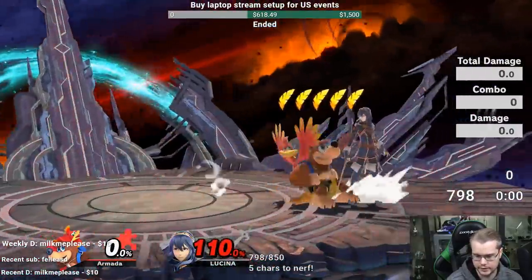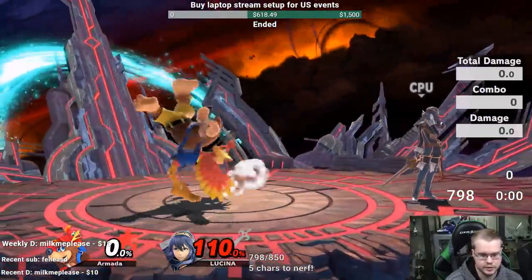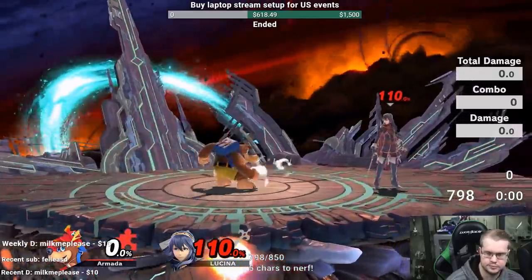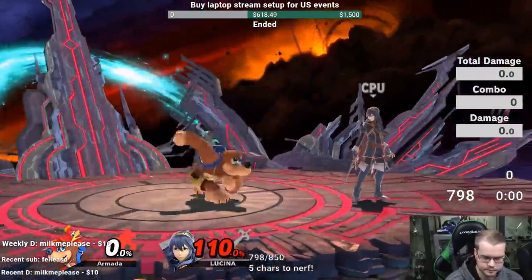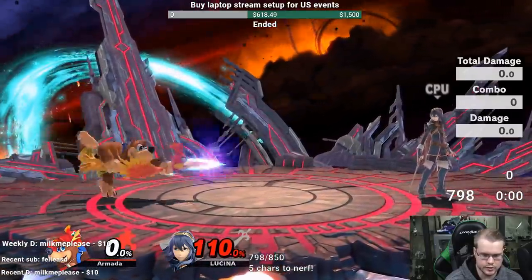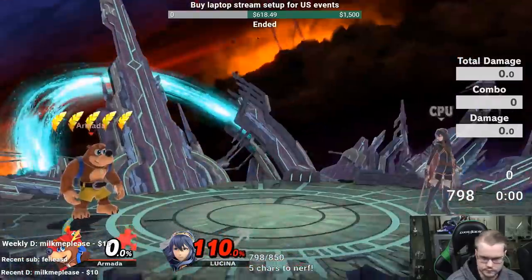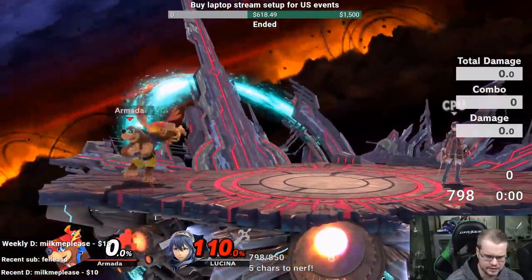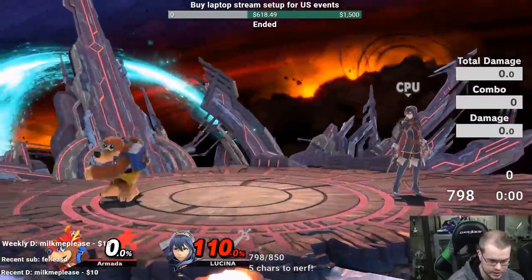F-tilt has decent range. Up tilt is actually quite strong - this move can sometimes legitimately kill at around 120 as an anti-air, and around 110 grounded. It's quite strong and pretty good for sharking people coming from above. You can also angle f-tilt, so I could see that maybe being like a worse version of Ridley's f-tilt for two-framing.